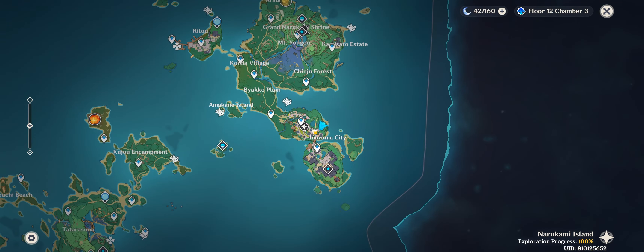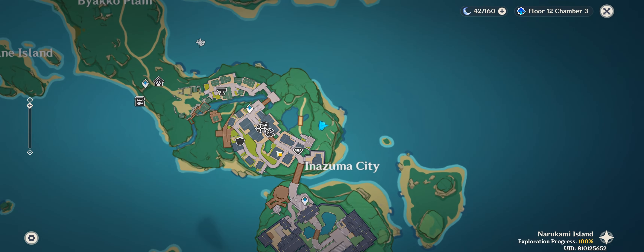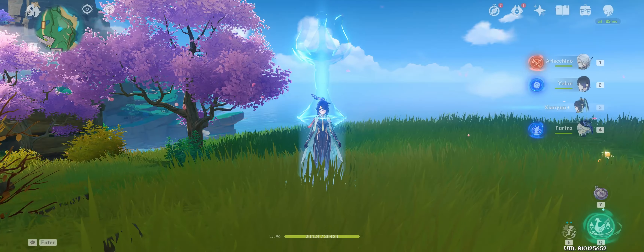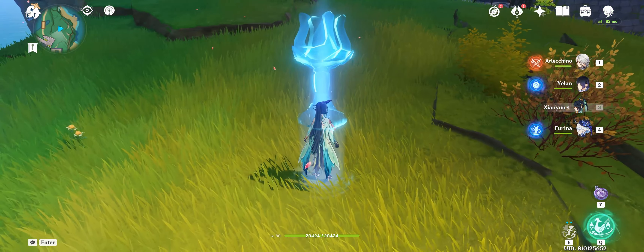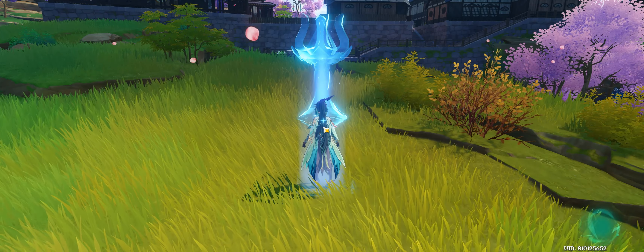Hello, this is the fastest way to farm blue commissions for friendship. First, place a teleport waypoint here. You can use that sweet flower and that rock as reference. After that, log out and back in again.